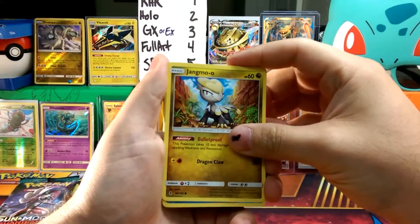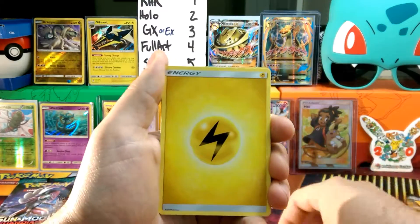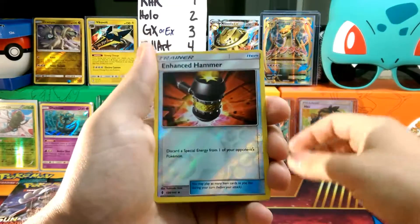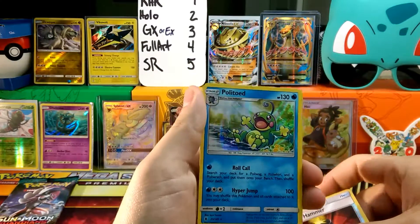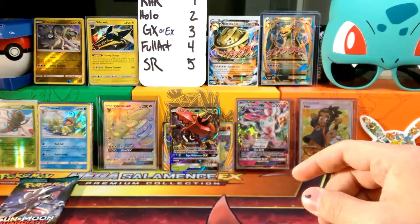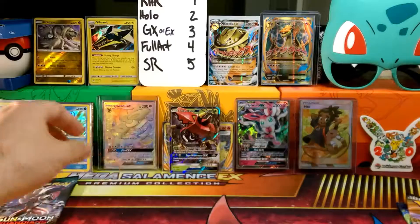We get Wishiwashi with the schooling, Delibird with all the presents, Mudbray, Slowpoke, an Electric Energy, Sudowoodo the Roadblock, Rescue Stretcher — very nice — Kommo-o, a Reverse Foil Enhanced Hammer which is not worth any points but still a really cool card. And our rare is a Politoed Foil. Very nice — that is worth two points.